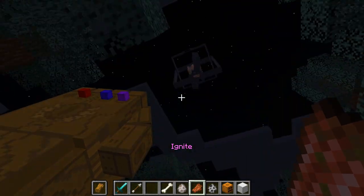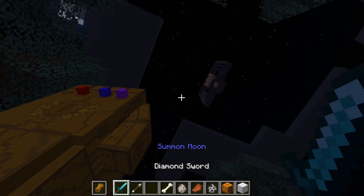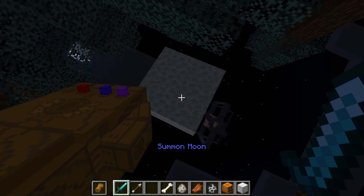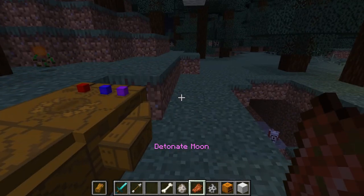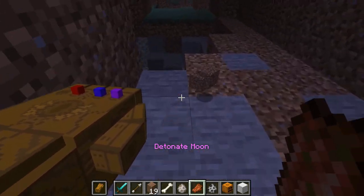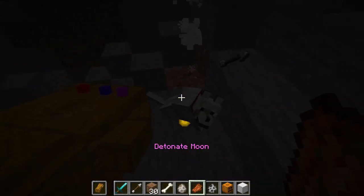The next one is ignite. So I got that moon up there. If I go to the space stone — summon moon — I have to look straight up to summon the moon. There we go, we got a moon. Detonate moon — we can make it explode. And I almost just killed my dog again for like the third time.